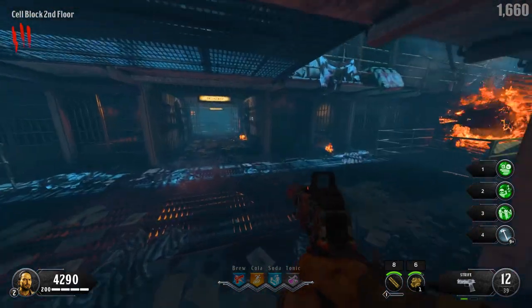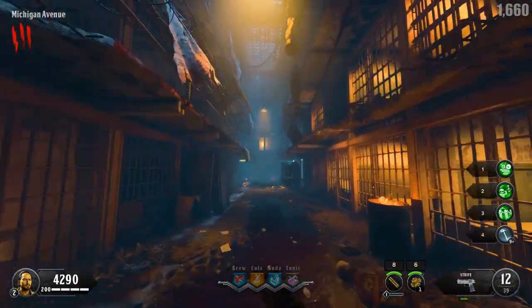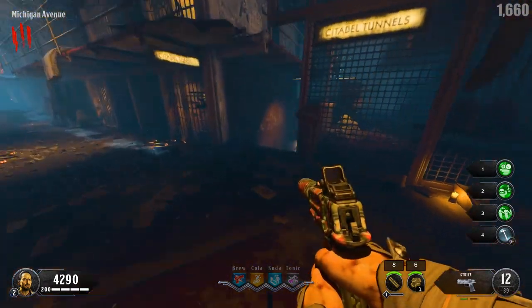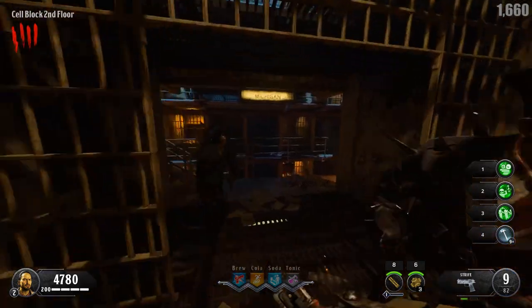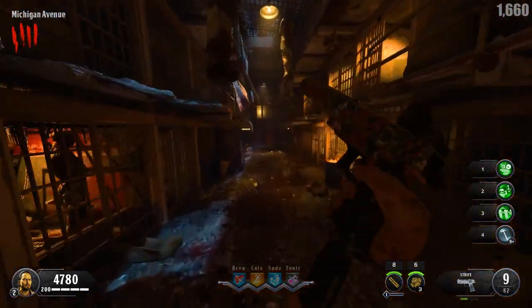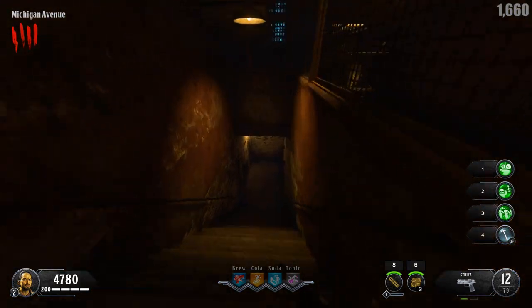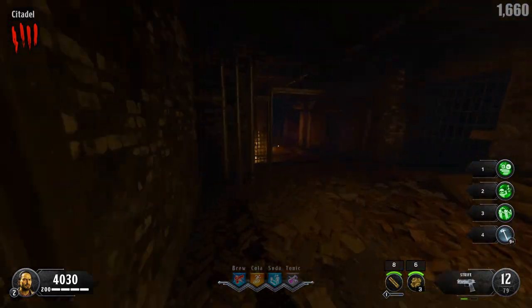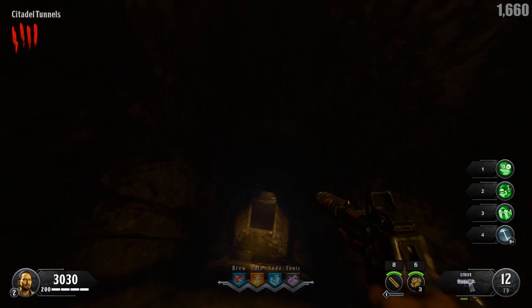Something I've noticed is that the first dog round will always be the first round after you get to the prison — keep that in mind. This dog is done and we are heading down to the Citadel area. I want to turn on the second power so I can go into that room, and as we go down we'll keep an eye out for the second shield piece in the Citadel area.